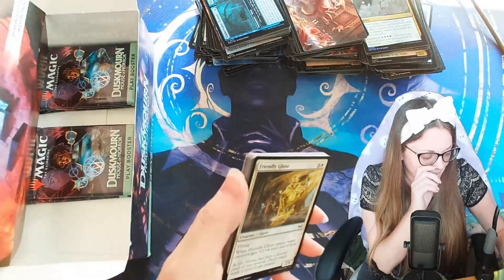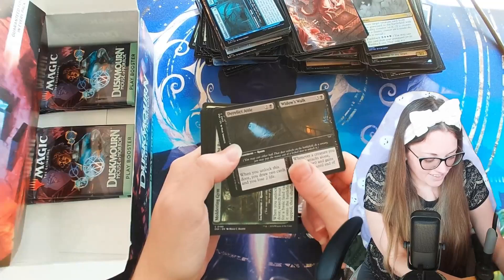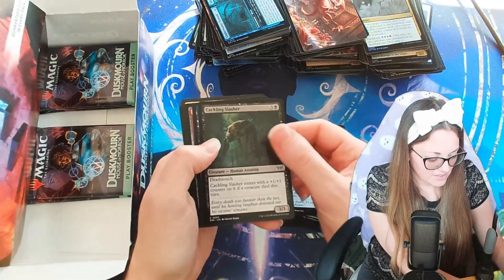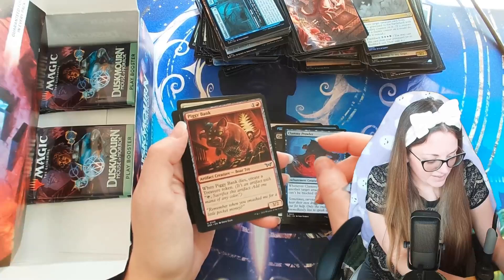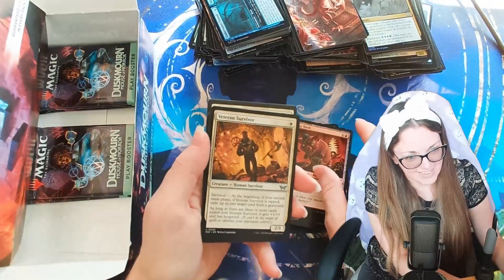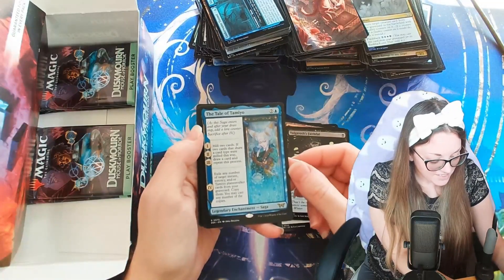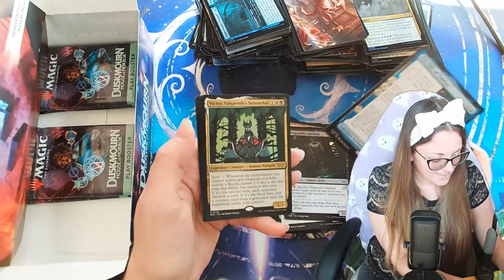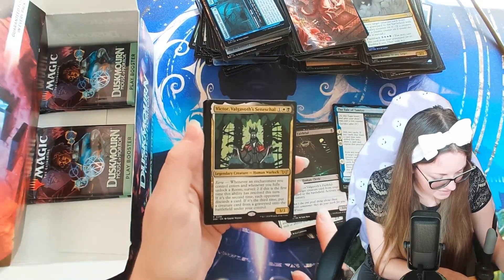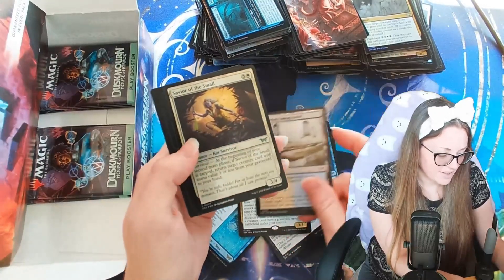My pack trash pile grows bigger every moment. Friendly Ghost, Impossible Inferno, Derelict Attic, Gym Weight Room, Stalked Researcher, Crackling Slasher, Clammy Prowler. Piggy Bank — I don't like how it's teeth everywhere. Teeth in the window, the teeth in the belly — that's so gross. Veteran Survivor, Valkavoth's Faithful. The Tale of Tamiyo — look at that. Vagavoth's — this is the one I can't pronounce. Abandoned Campground and Savior of the Small.